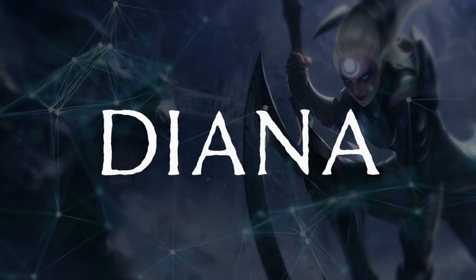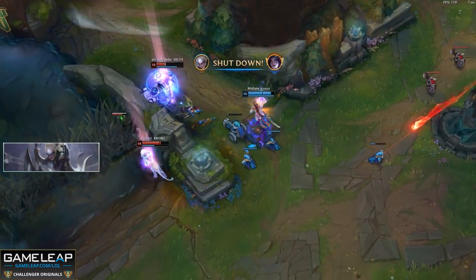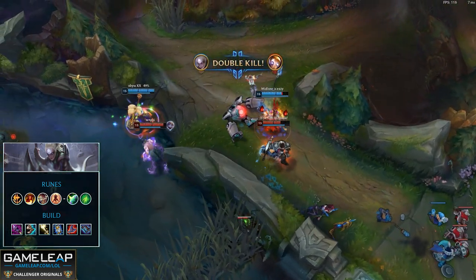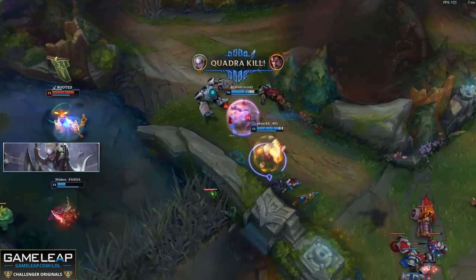Diana has come as a bit of a surprise with all the changes to her kit, but she's settled in quite nicely as one of the best mid laners on the patch. If you're going to be playing her, you want to take Conqueror, Triumph, Alacrity, Last Stand, Shield Bash, and Second Wind. This will help you get through that rough early game where she doesn't have mobility or range to deal with a lot of other mid laners.